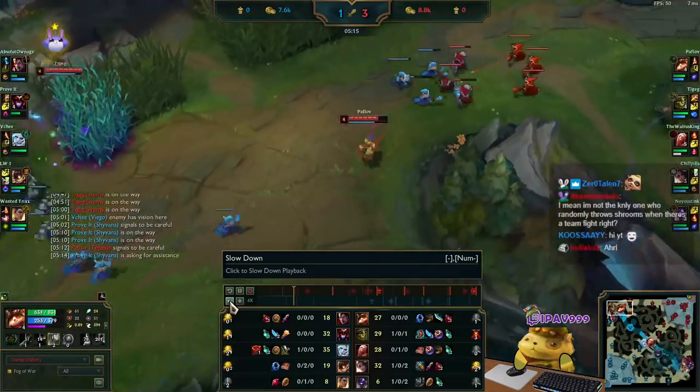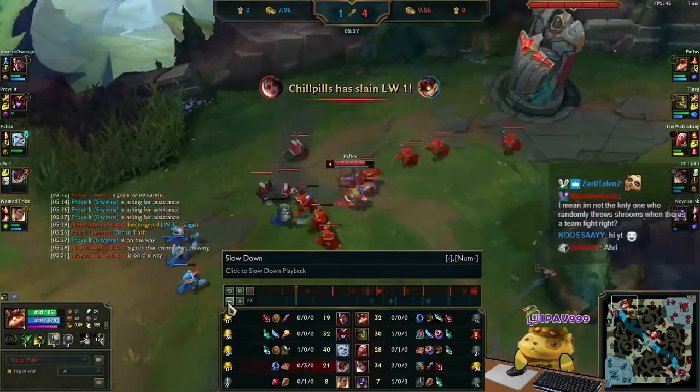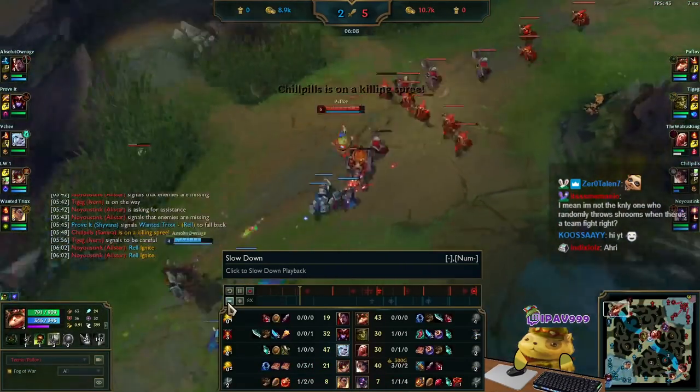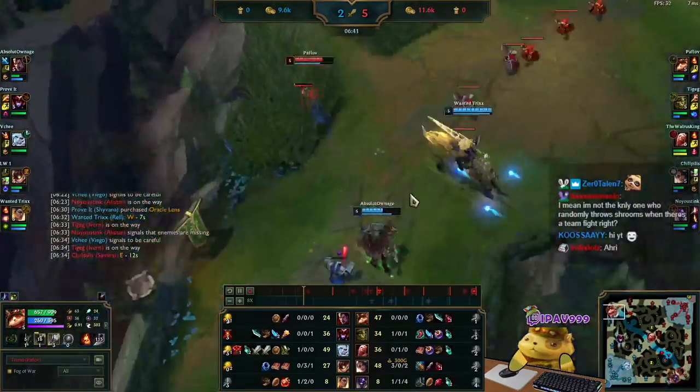So I took the base. Our jungler ganks and takes Darius's Flash out — all good. Back to farming. 44 CS versus 20 CS; Darius has some catching up to do.